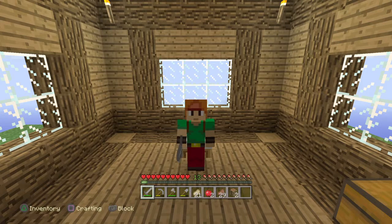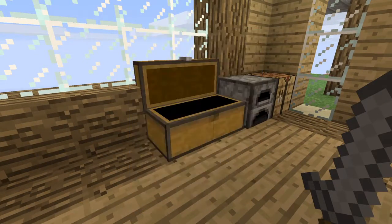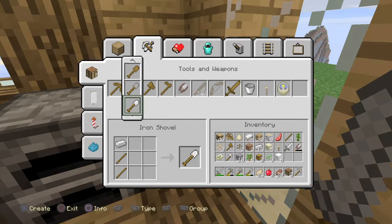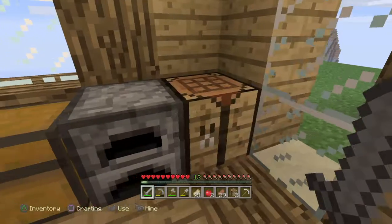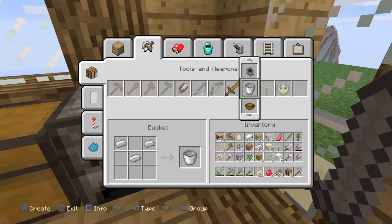Hey guys, it's thecrafticadHD here bringing you a brand new video. Today we're gonna go mining for a cave, and we're gonna need to make some iron pickaxe and also an iron shovel and a shear. I believe we have a bucket — I think we also need a bucket.